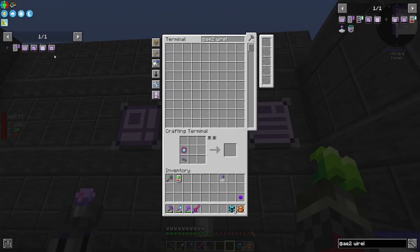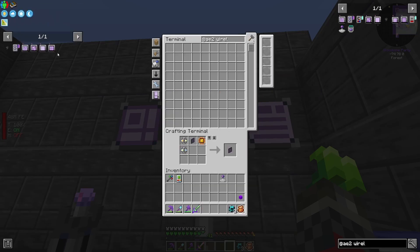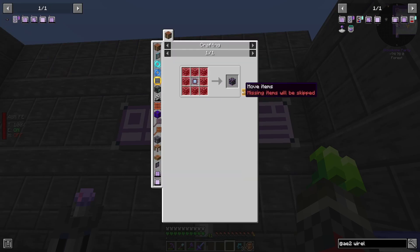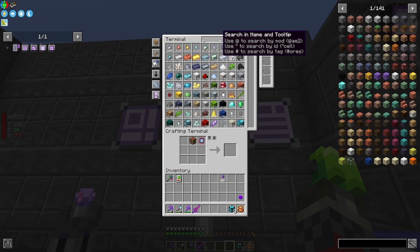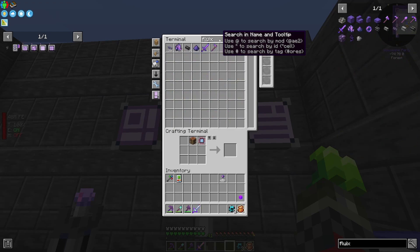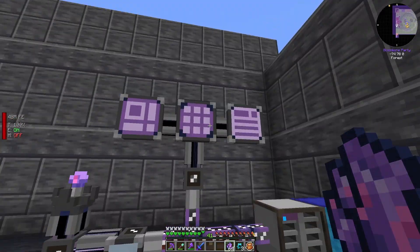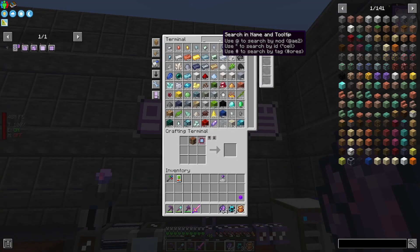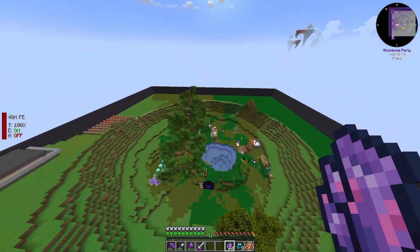We also need something to actually access it with. I think it's this one here I need, which requires another crafting terminal. Crafting terminal done. A dense energy cell — I don't think I've made one. I need even more Fluix. How much Fluix do I have? Probably not as much as I want. How do I crush this down? I do it in the Crusher down here, I think.